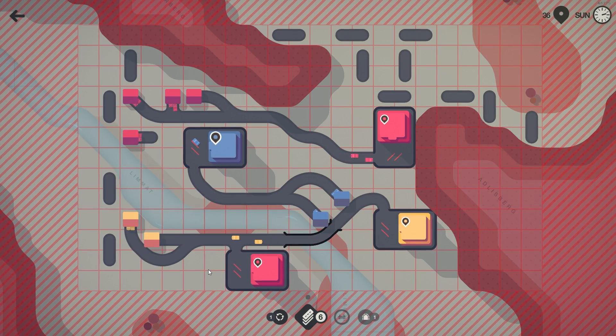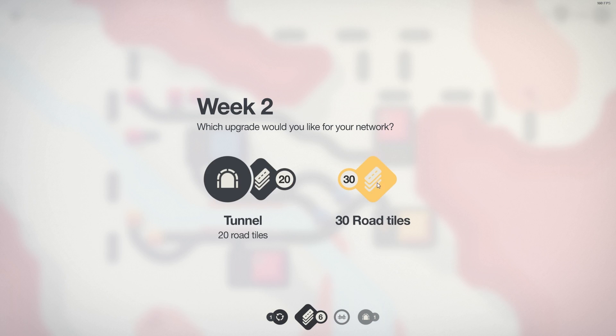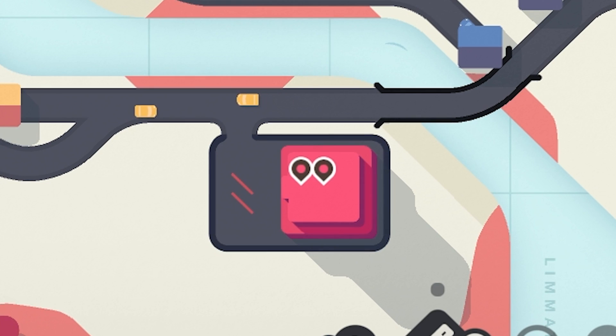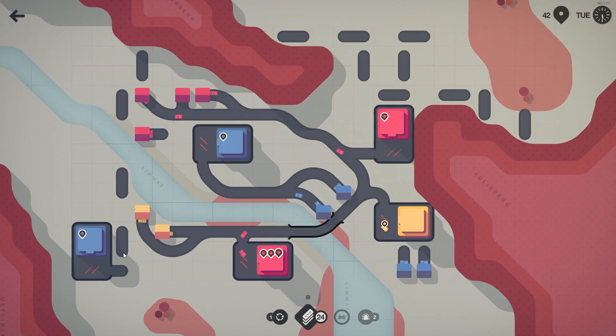And then the red pops up down here just as we say that — ain't that frustrating. Right now we can get either 30 road tiles or another tunnel. I think I'm going to go for the tunnel for now. I'm very annoyed by the fact that this red house just all of a sudden popped up there.